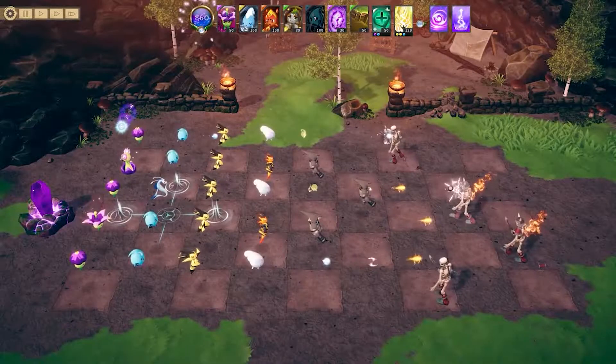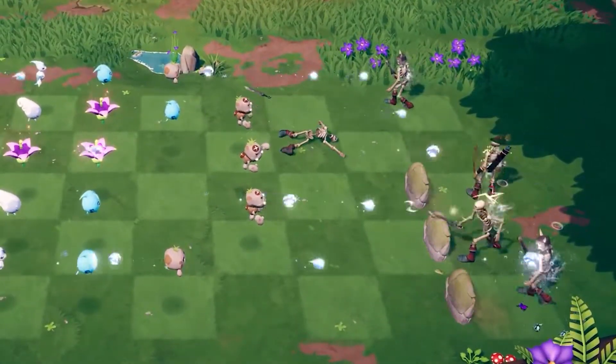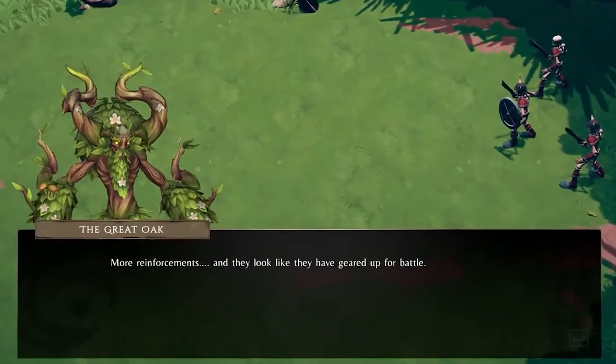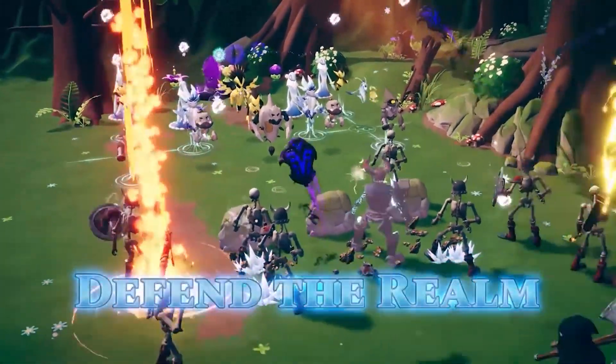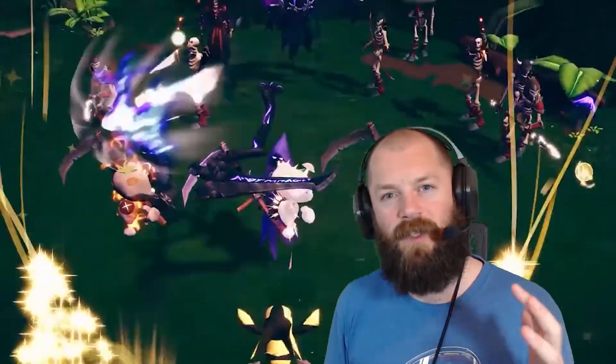To the Scrapyard guys, Rogtronic here, and we are back with another first look, 30 minutes or less. Today we're having a look at Riftbound. Riftbound is the explosive, easy to learn yet uniquely deep lane defense strategy game. Defend against waves of undead by choosing the right mix of defenders, spells and upgrades from five schools of magic. Plan your best defense, unleash combos and vanquish enemy bosses.